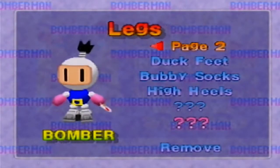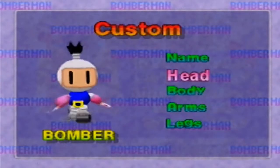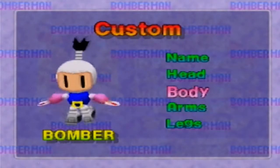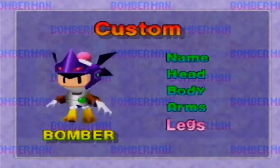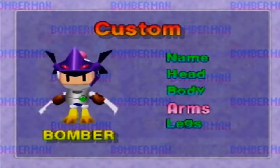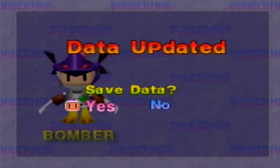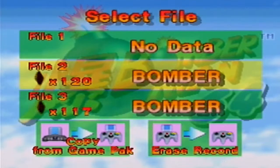So again, these are all the costume pieces you unlock; I already explained the question marks. What is the point of all this? Well, once you've designed your custom Bomberman character, you're going to go back to this menu — it'll ask you would you like to save data, and you say yes. Then what you need to do is you need to have a Nintendo 64 memory card.